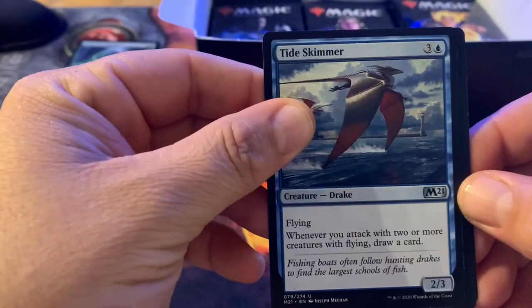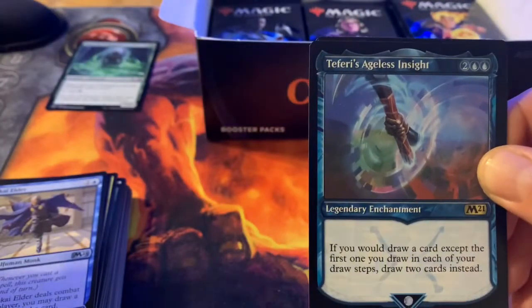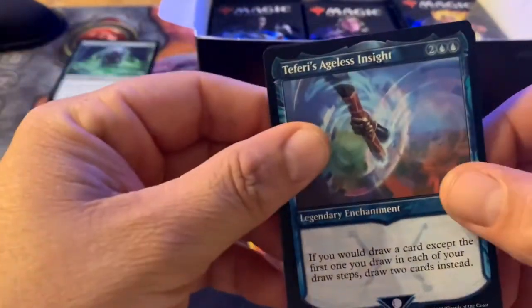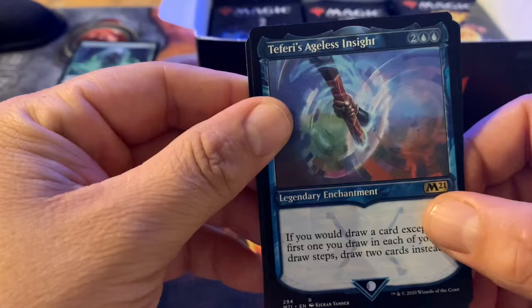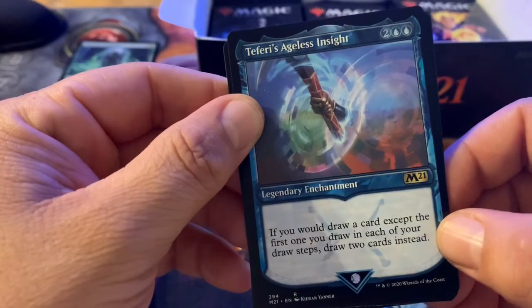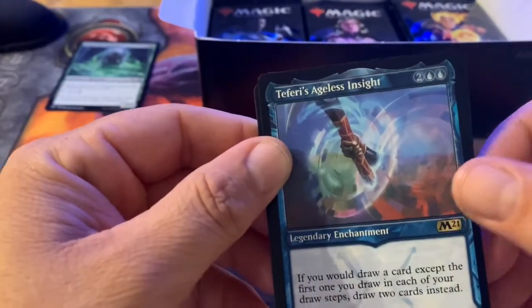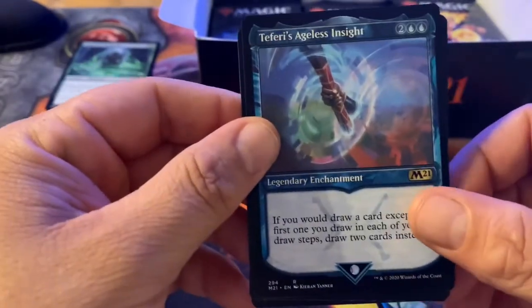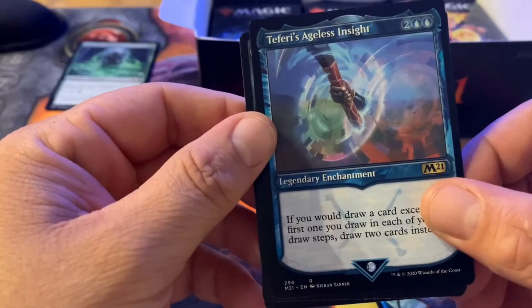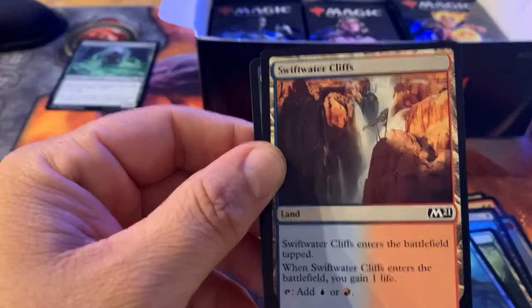Tideskimmer — whenever you attack with two or more creatures with flying, you get to draw a card. Teferi's Ageless Insight — I like this card; for two and two blue, if you draw a card except the first one you draw each turn, or each draw step, draw two cards instead. So if you have a card that says draw two cards, you actually draw four cards. That's badass!